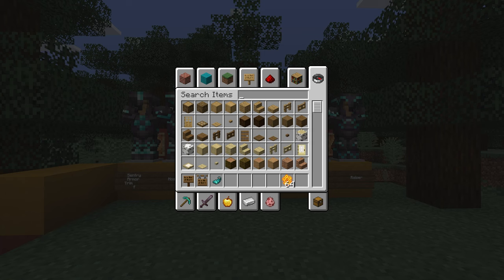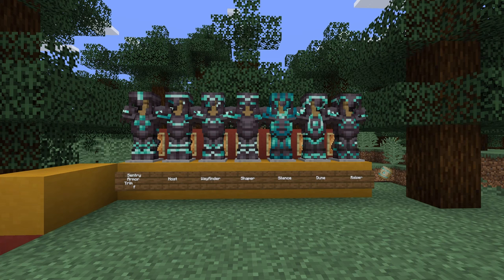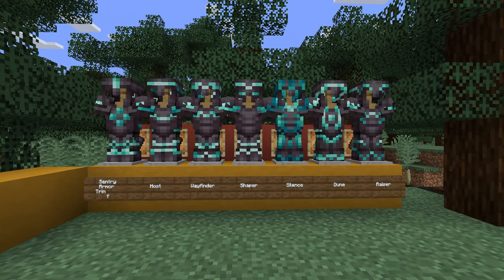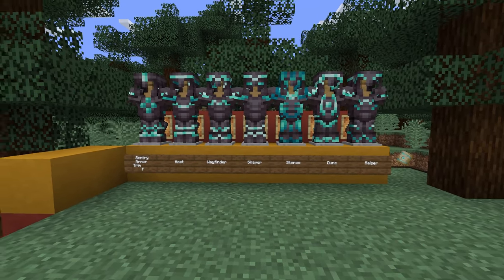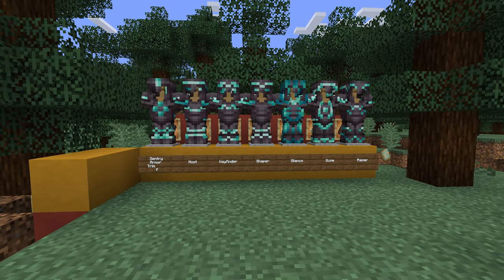Let's look at the changes to existing armor trims. The dune armor trim on the right has a completely brand new pattern and smithing template icon. The old dune pattern is now the sentry armor trim on the left, which has a new icon as well. The old sentry pattern is now the shaper armor trim in the middle. It's a mix-up of existing trims to better fit their names and create some new patterns. We may still see some changes or new additions before the final release of 1.20.